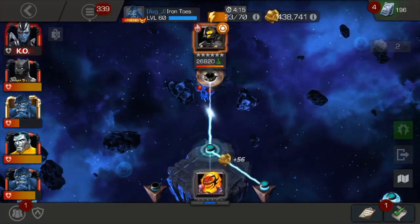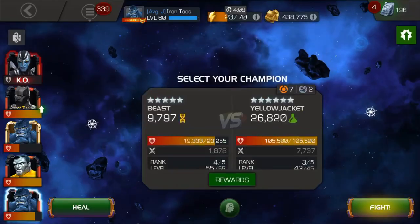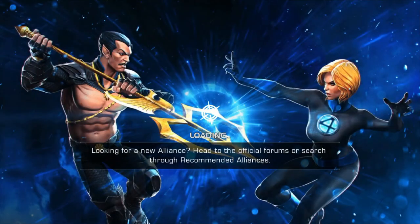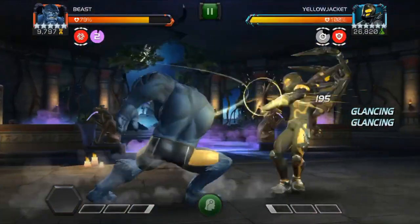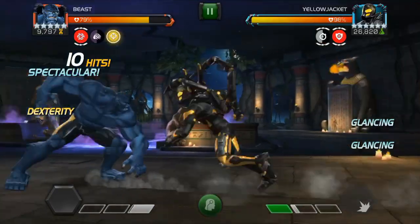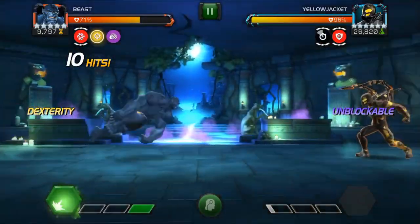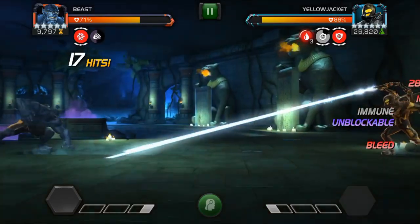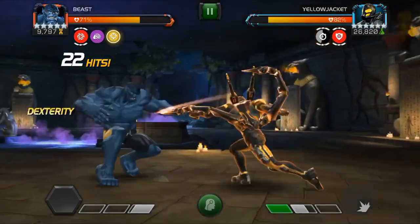The second example I want to show you is Beast — I'm going to show you with Beast just because I like him, but most importantly, I want to show you that this fight can be done based on skill, not just having a specific counter. Beast causes bleeds, and if you don't get glanced there's a chance to put a bleed, which is good. Original Black Panther actually works pretty decent on this fight too — he does direct damage when he's not glanced. The main point of showing this fight with Beast is I wanted to show you it is possible without that heavy attack counter.